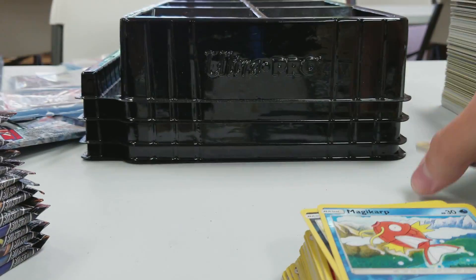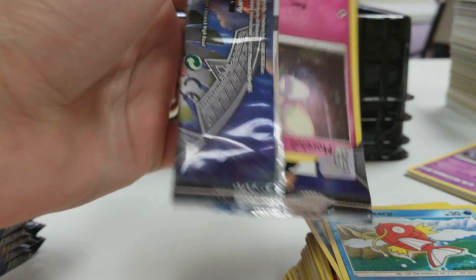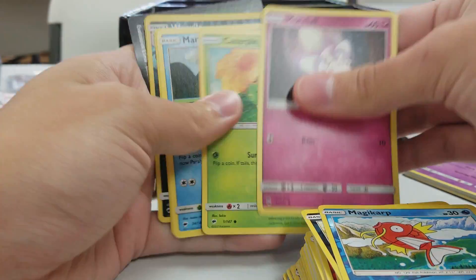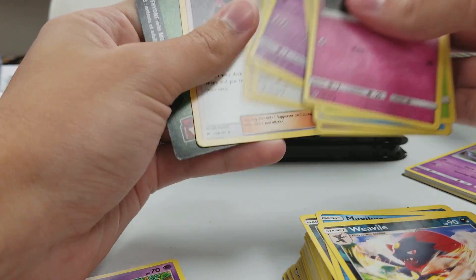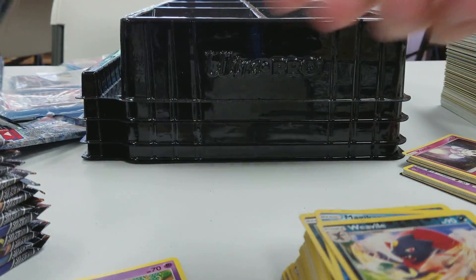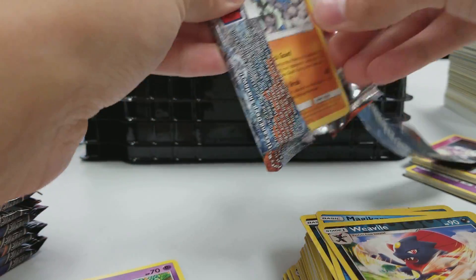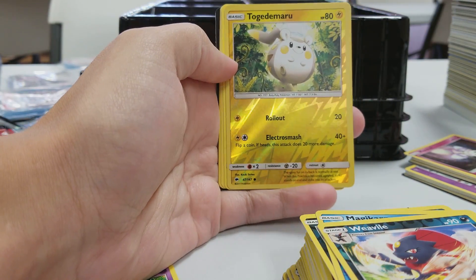And a Turtonator. And then this pack should be a Weavile Reverse. I wish there was a Guzma Reverse in these boxes that I've opened, because I wouldn't mind getting that in every single box. Yep, there's Reverse Weavile. And then the other boxes got a little wonky — so this might be a Kindra, I think it was. Oh, Togedemaru — that's the one that got skipped in the last box.